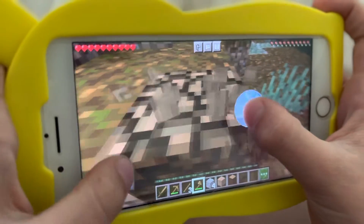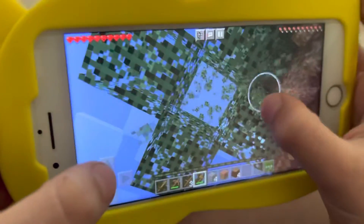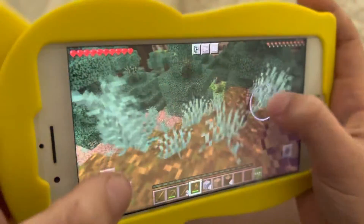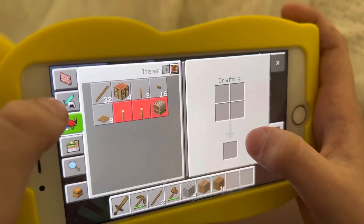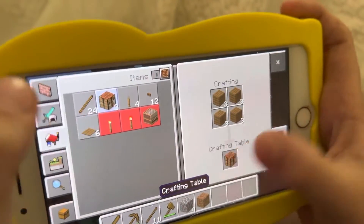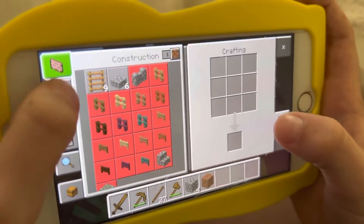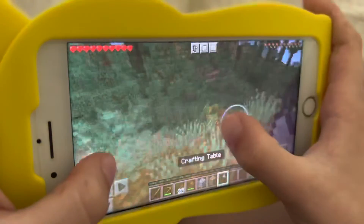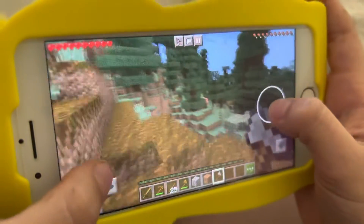So if you don't know Minecraft, it's this game where everything is blocks and you try to survive and beat the Ender Dragon. But the weird thing about Minecraft is that there's no goal in Minecraft, though — it's kind of weird, because there's technically no goal in Minecraft. I don't know why they made a score.